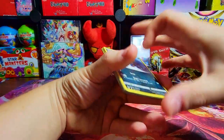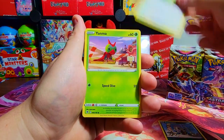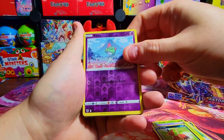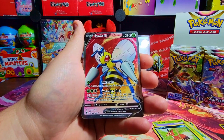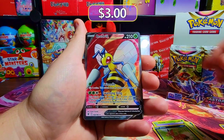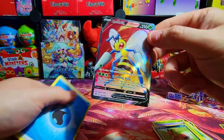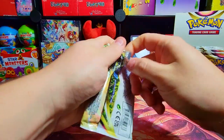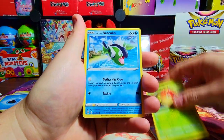Let's go through it — Yanma, Snubbull, Nidokit, Ralts is our reverse — and first one up we've got Beedrill V, that looks sick. All the V cards in the set actually look pretty good in my opinion. They did a very good job with the V's. These are expected though — we really want the V Max and we want that alternate art, so let's keep cruising.